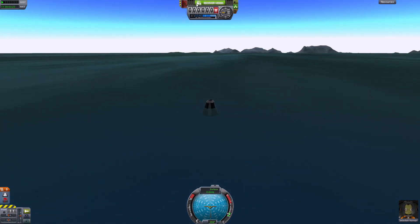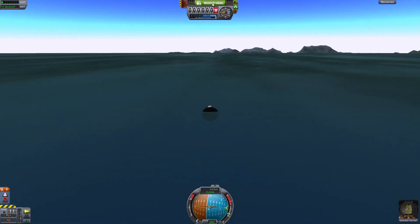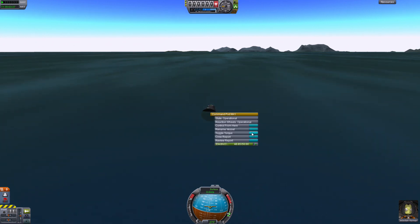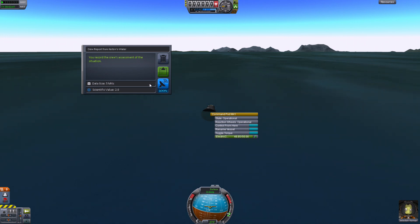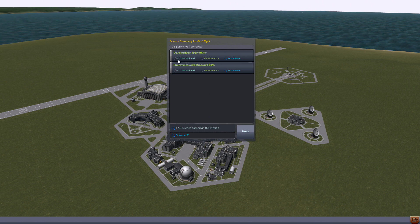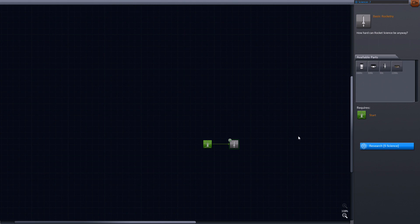We survived! I saw on Reddit that there is a 'Recover Vessel' option up here, which is great — I was afraid you had to go into the science center for each flight to recover your vessel. Let's take a look at the crew report. We should have saved it while still in flight — that was better. Recovered the vessel. Data collected: 5.1 crew report from Kerbin's water. Recovered the vessel, and we got seven science points!